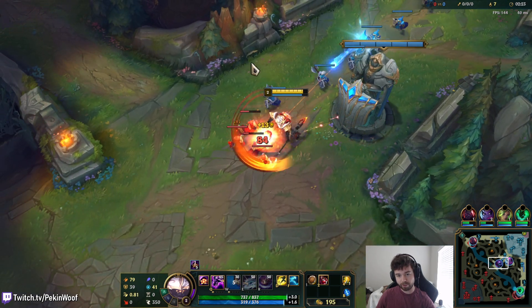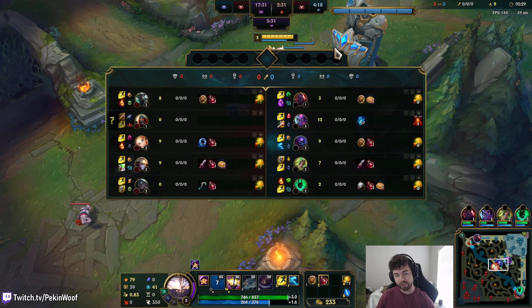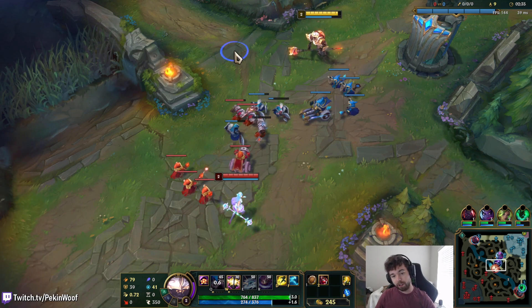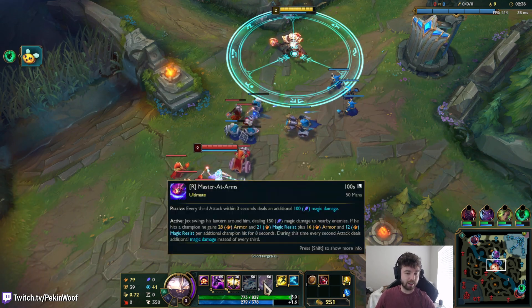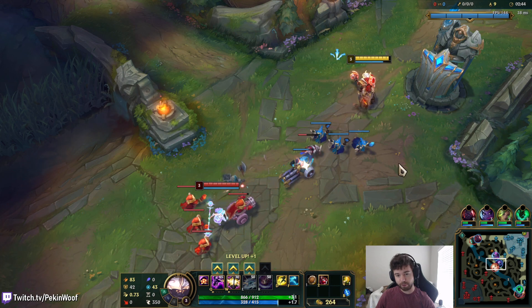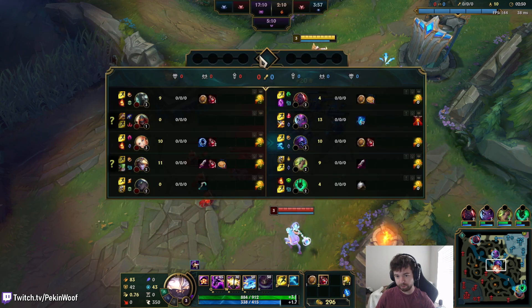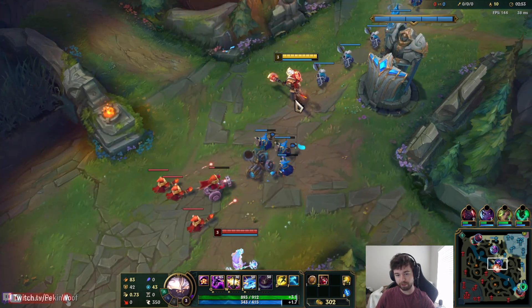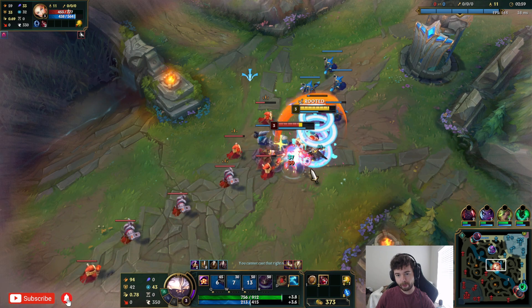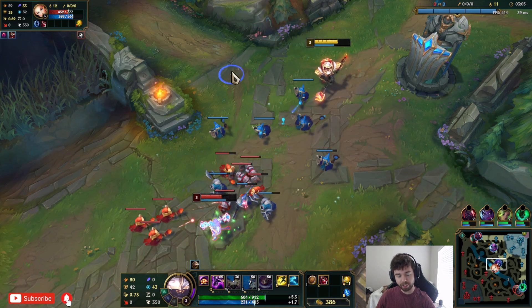They also made it so when you use your ultimate and hit somebody, you get bonus stats — same as before, but now the ult also deals damage. When you land it, the armor and magic resist lasts eight seconds, and your three-hit passive becomes a two-hit passive during that window. That's pretty nice because you can spam your autos more often and just deal more damage.